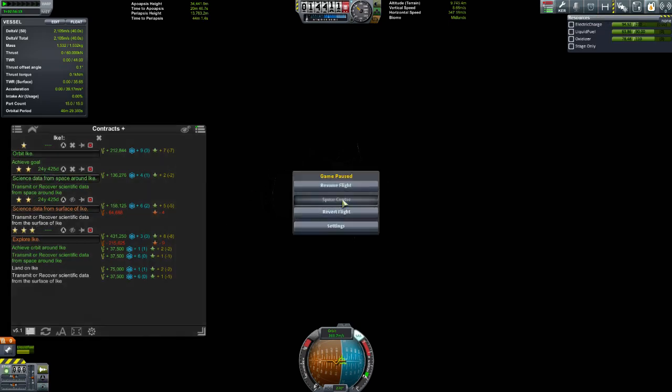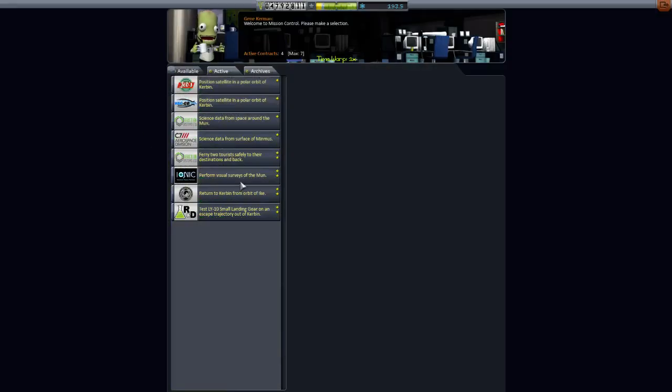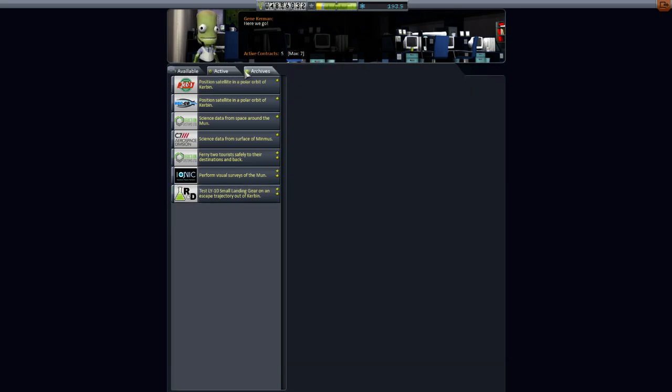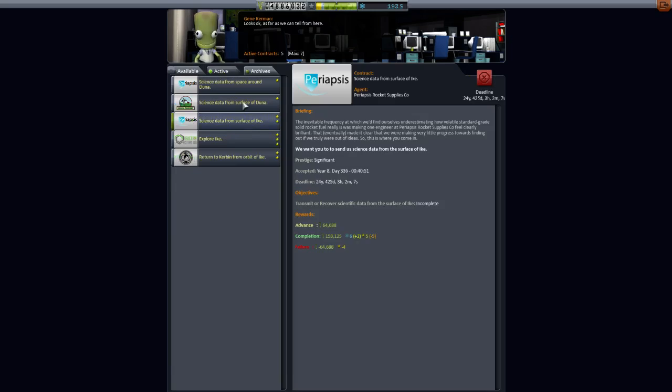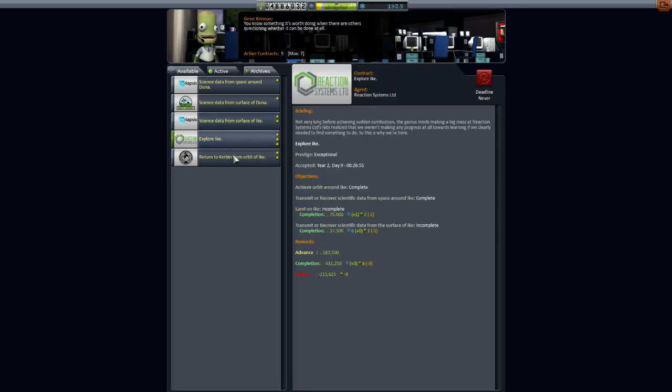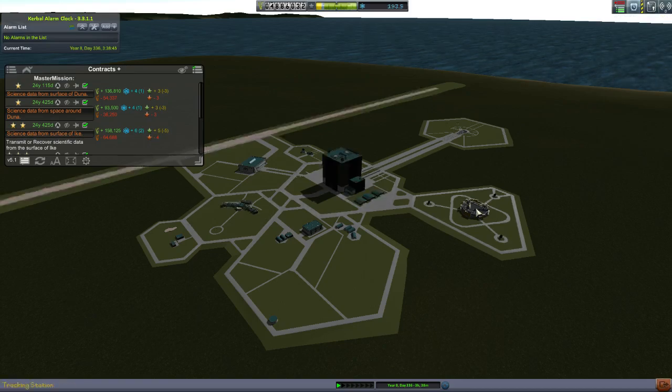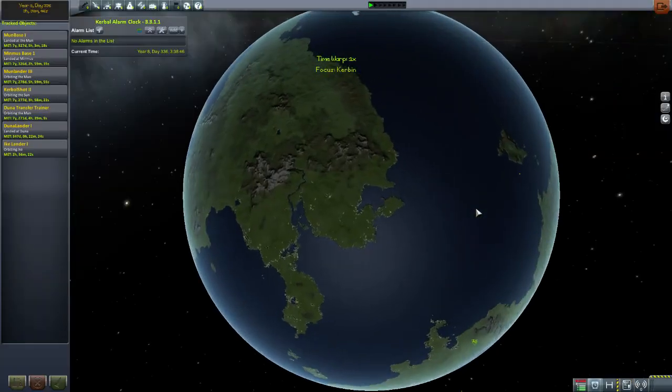What we'd like to do is go back to the space center, because after you achieve orbit around the body, it's always good to go back and check what else has popped up. It wants us to return to Kerbin — not ideal, because I didn't pack a parachute. Alright, let's go, let's get this done, because it shouldn't be very hard at all.